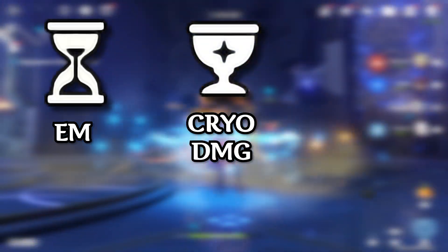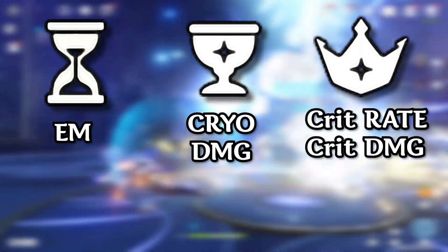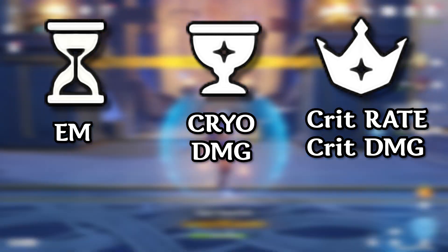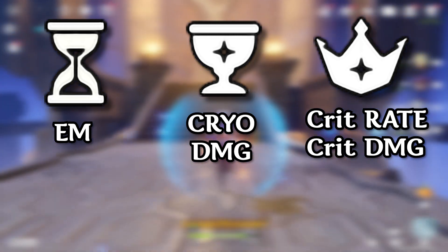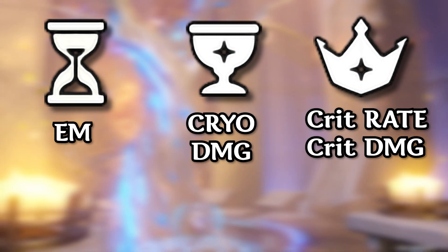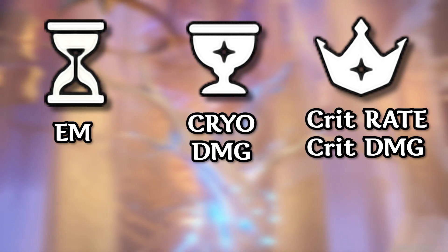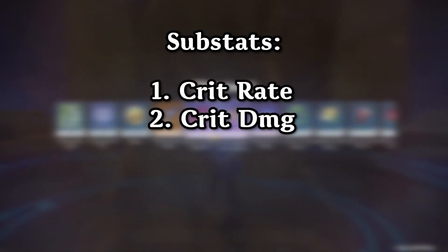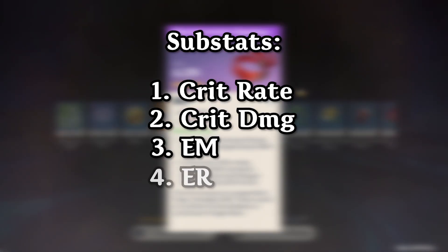For a support Ganyu: use an Elemental Mastery Sands, Cryo Damage Goblet, and a Crit Rate or Crit Damage hat. If you're playing Ganyu exclusively as support — just using her skill and burst — you can swap the hat for a second Elemental Mastery piece. This setup leans more toward melt reaction playstyles. For substats, you'll want Crit Rate, Crit Damage, Elemental Mastery, and Energy Recharge.